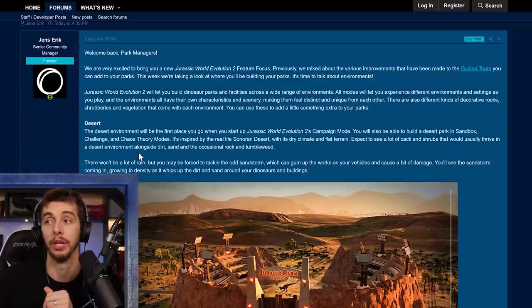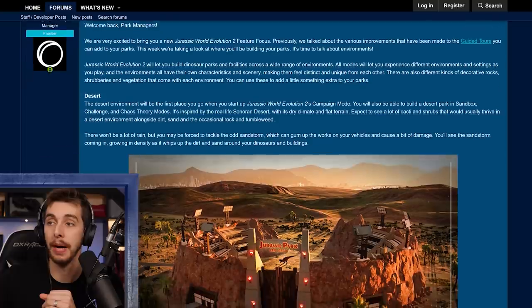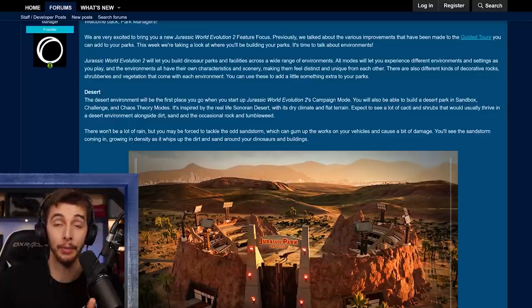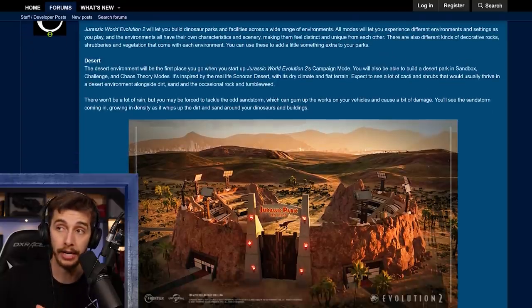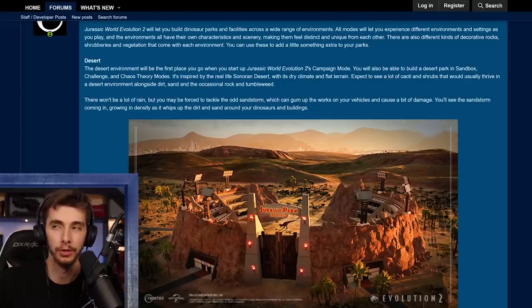When you start up Jurassic World Evolution 2's campaign mode, the desert is the first stop. Interesting — you will also be able to build a desert park in sandbox, challenge, and chaos theory modes. It's inspired by the real-life Sonoran Desert. With its dry climate and flat terrain, expect to see cacti and shrubs, dirt, sand, and the occasional rock and tumbleweed. There won't be a lot of rain, but you may be forced to tackle the odd sandstorm — kind of like a thunderstorm but desert-flavoured.